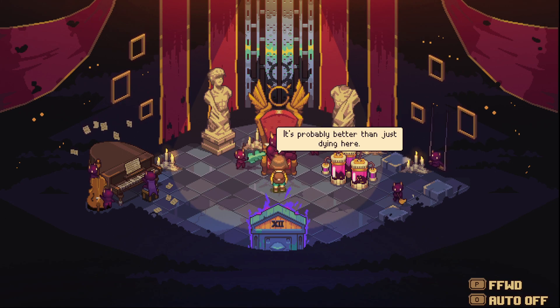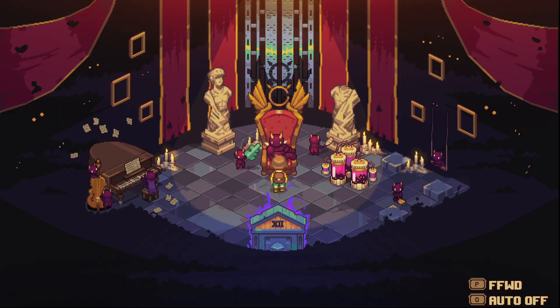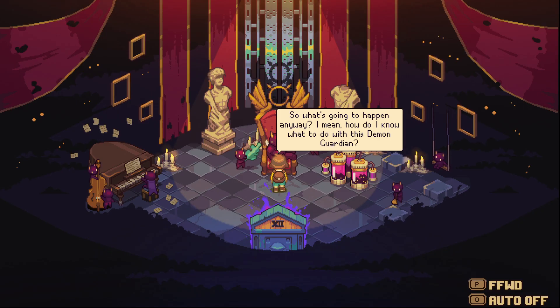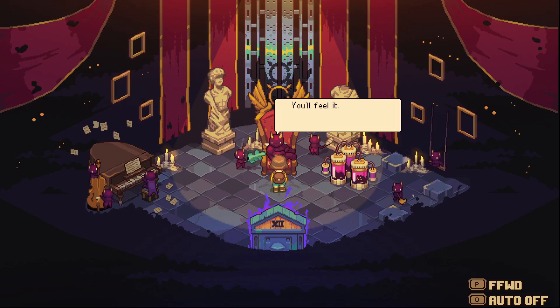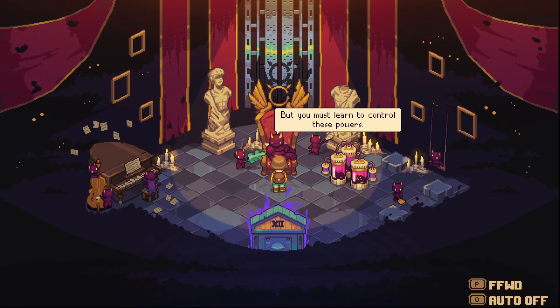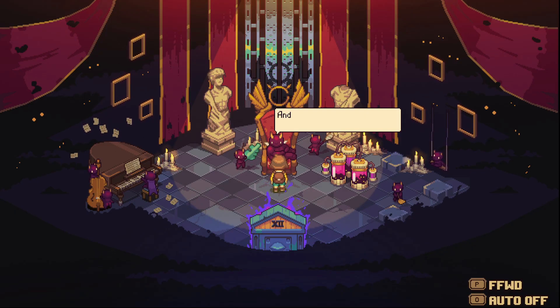Probably better than just dying here. How do I know what to do with this demon guardian? 'You'll feel it in times of danger. Abilities will open to you, but you must learn to control these powers. Now it's time for you to go and save the girl.'